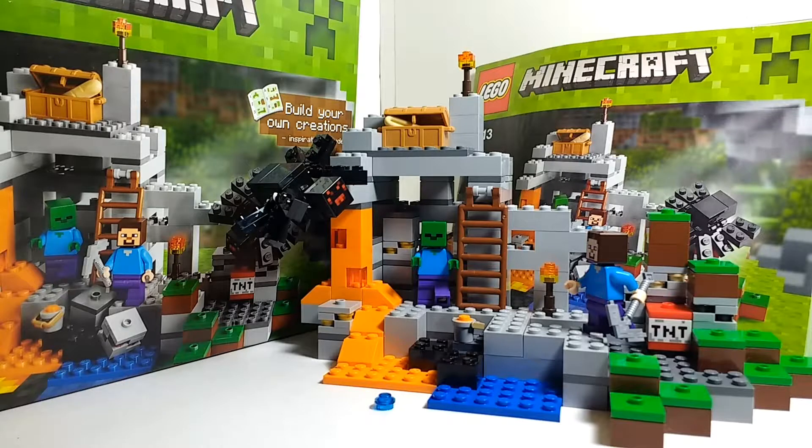The figures in this set obviously aren't all too great — we get a spider, zombie, and Steve, just very basic figures. The accessories, I think, are nice. My favorite part is that you get a whole lot of ores: two gold ores, a redstone ore, two coal ores, one iron ore, and a TNT block. You also get the chest, a piece of bread, the lava or water bucket (you can change that out), and an iron pickaxe.